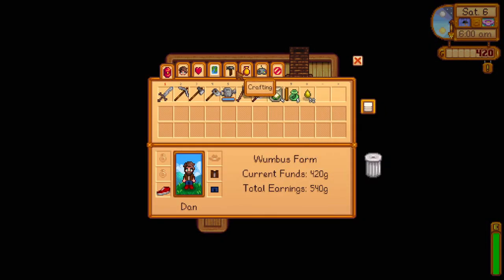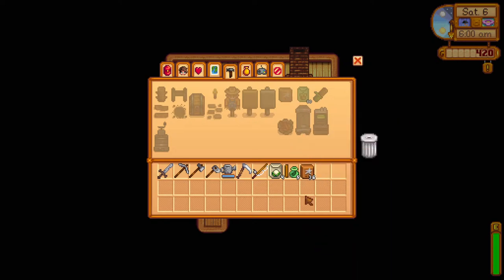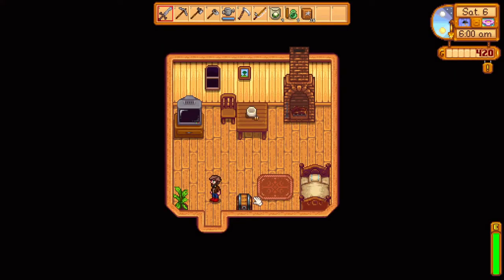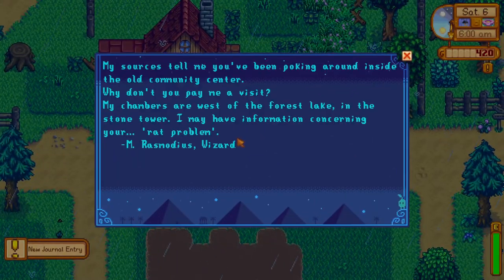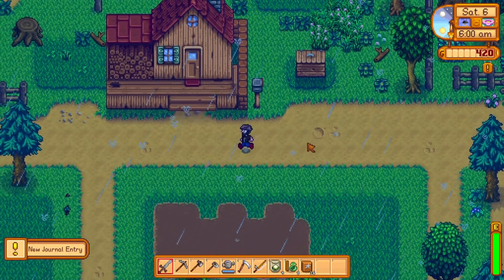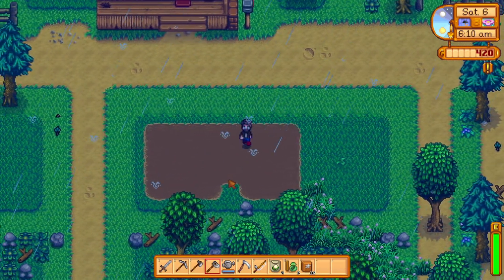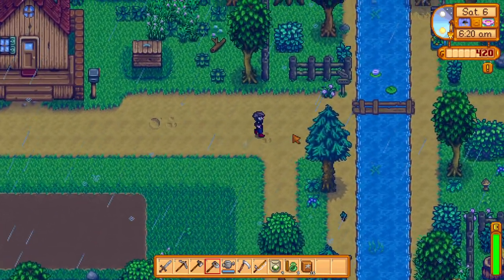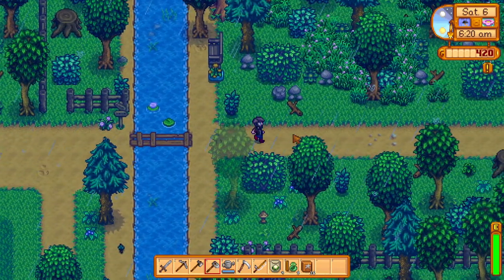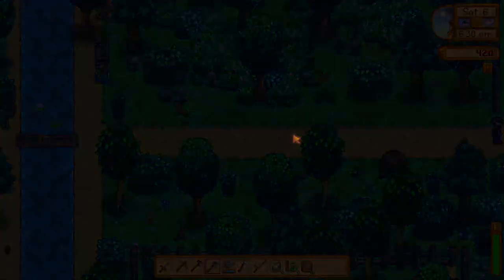We gotta make fertilizer — it's raining, nice, that'll save us some time. There's some fertilizer! We have to buy a couple more seeds, and the Wizard has invited us to his tower — that is awesome! So our goals for the day: buy some seeds, say hello to the Wizard so we can learn how to speak Junimo or whatever, and then we can finally see what the heck we need for the community center.